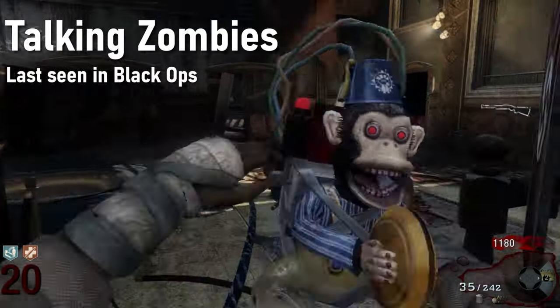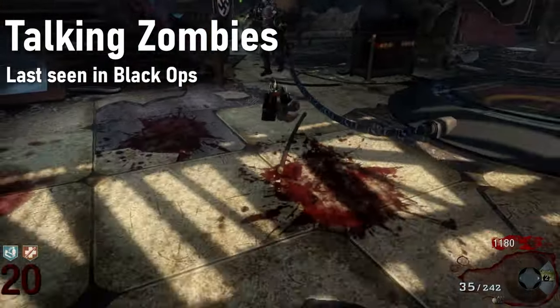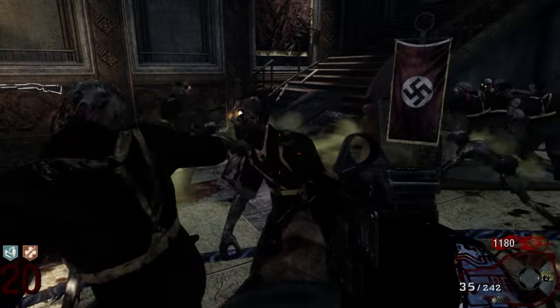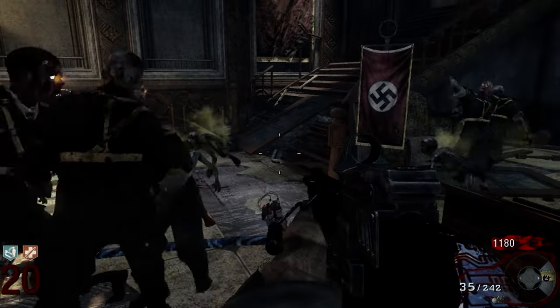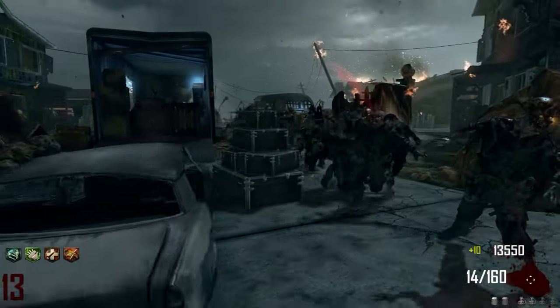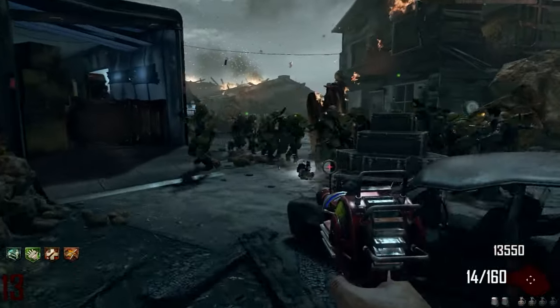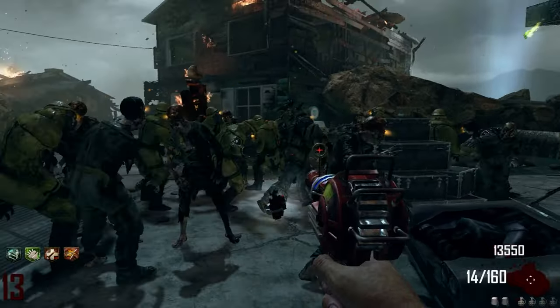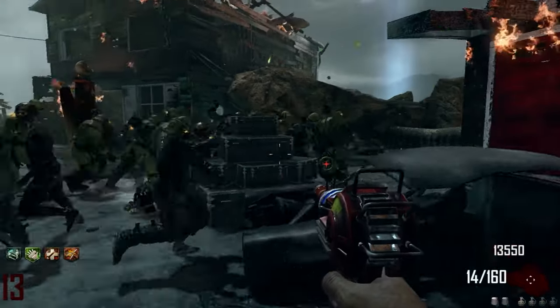I miss when the zombies would talk when you threw a monkey bomb in World at War and Black Ops 1. I always thought this was a really creepy detail, but sadly it was removed in Black Ops 2. Maybe they thought that because Samantha was no longer in control it wouldn't make sense, but they still chased the monkey bombs, so that wouldn't add up.